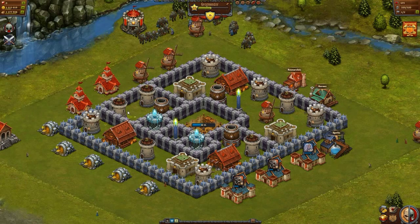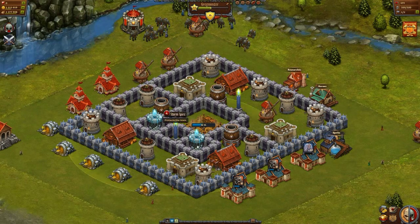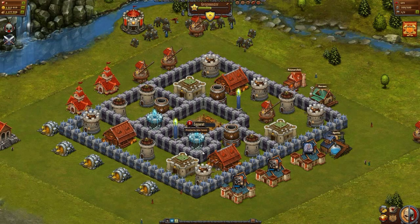These are key to your defense as they attack and kill all your enemies. Make sure these are behind your walls, and certain towers like your ziggurats and storm spires usually have their own special section of walls protecting them.